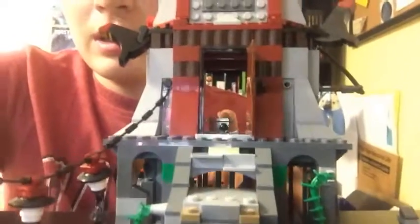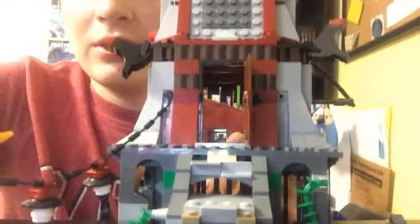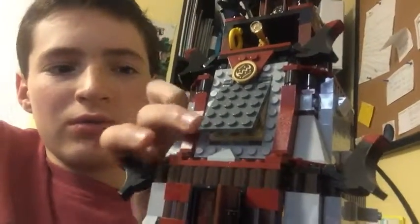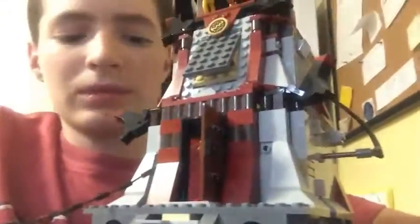The next thing is, as soon as the door opens, there's a cannon that can fire right at you. And also, up here, there is a little container which things can fall out of and hit the pirates as they're coming in. And then, over in the back here, there is a torch which you can take out to open up the lighthouse.